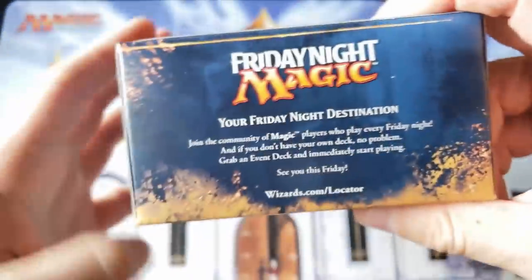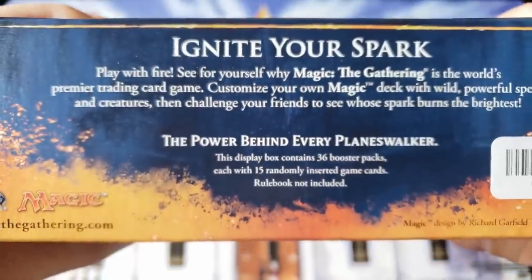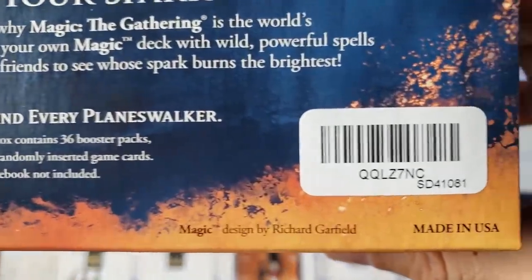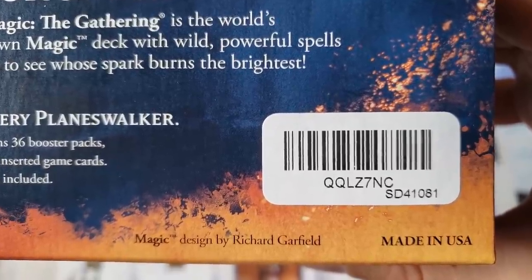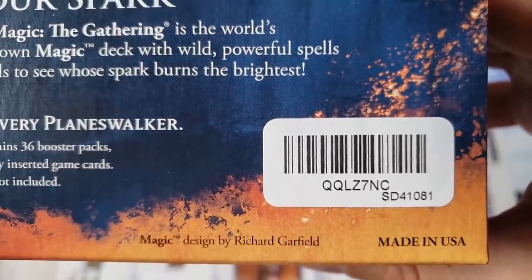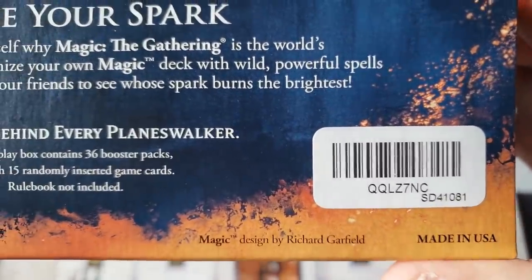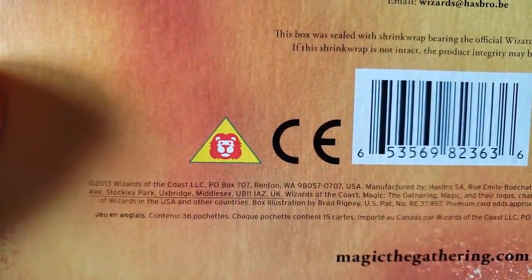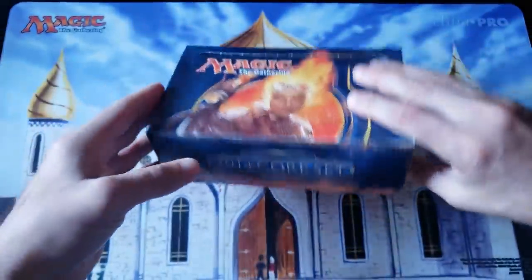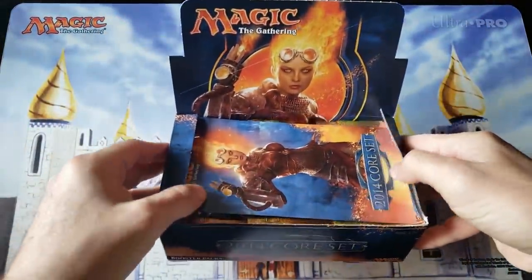Core 2014 — boy, do we have a lot to talk about in this video. We might have to blur this out, everybody. This is the QQL Zebra 7, North Carolina, near South Dakota 41081. I grew up near that highway. Hope everyone's having a great day. It's time to go back in time and discuss the line — 2013, 2014 — and really remind everybody how far we've come.